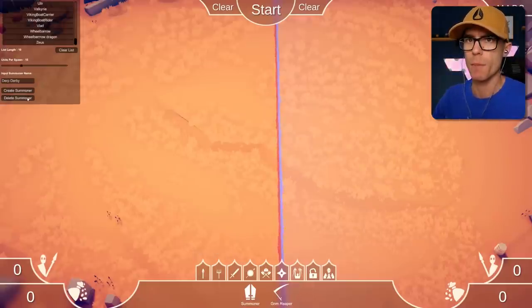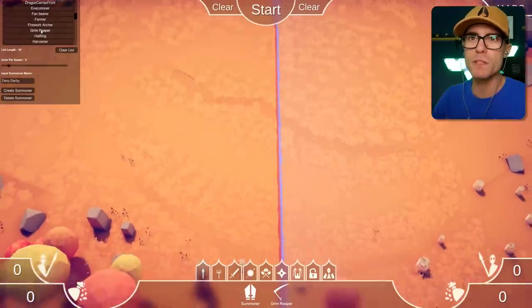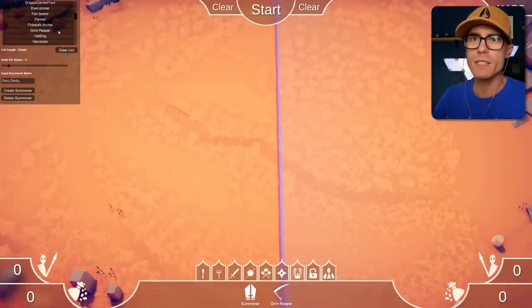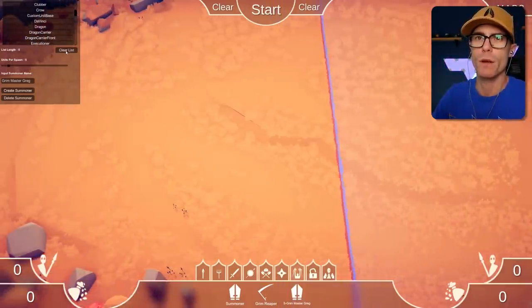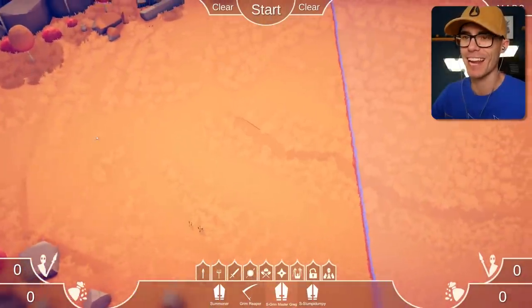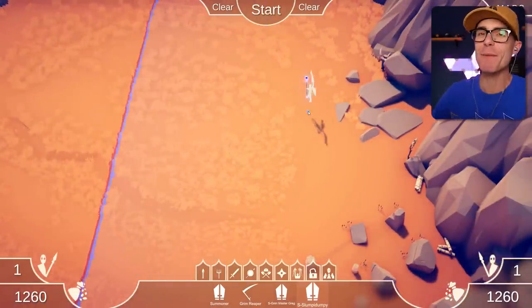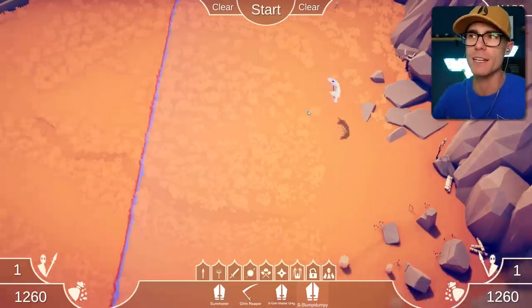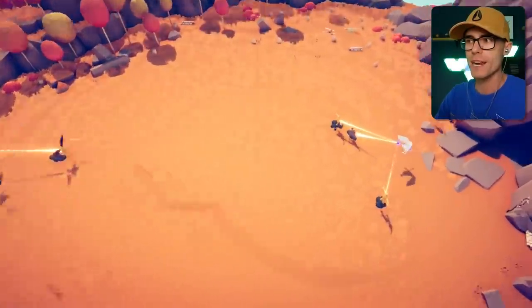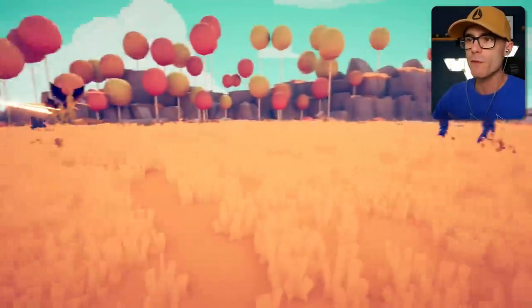Can we create a summoner to go up against a different summoner? The summoners can summon Grim Reapers — what? That's nuts. This summoner's called Grim Master Greg, and he summons Grim Reapers. That is awesome. Let's make another one. Grim Master Greg versus Slumpy Dumpy. Slumpy Dumpy is a summoner who summons Senseis — about 10 at a time. I don't know what's going to happen here. You could make summoners of different ones.